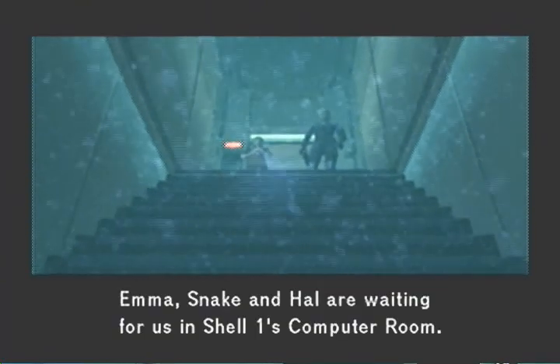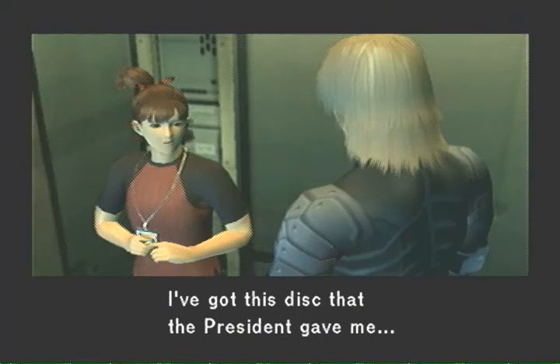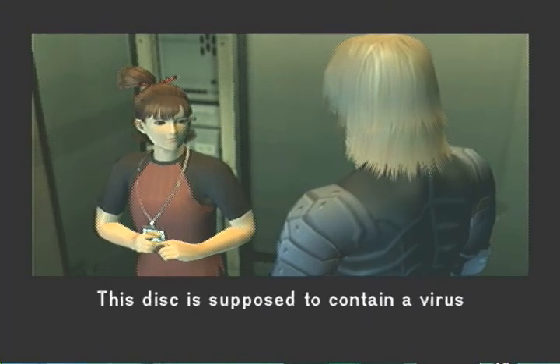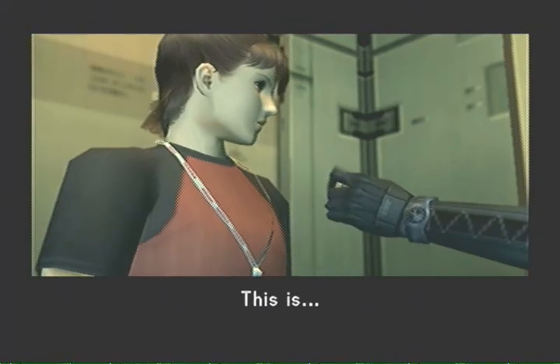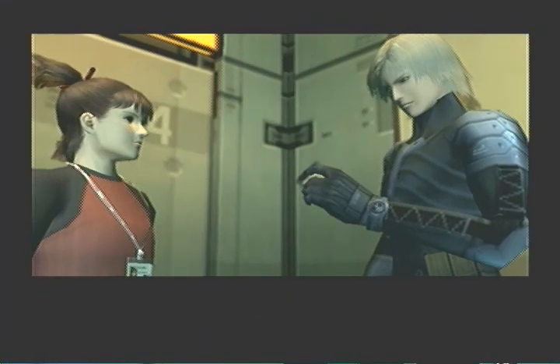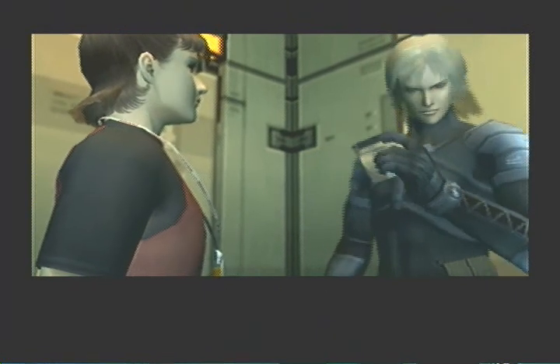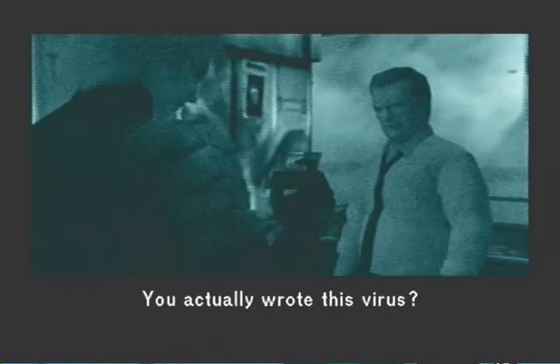Emma, Snake and Hal are waiting for us in Shell One's computer room. I've got this disk that the President gave me. This disk is supposed to contain a virus that can corrupt Arsenal Gear's operating system. We need you to — this is my program. What? Why did the President give it to you? Did something happen to the President? The President — he's dead. What?